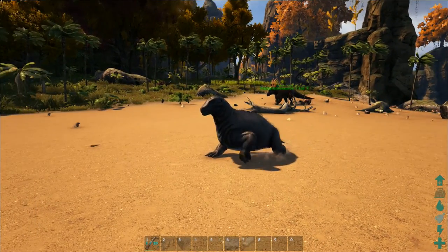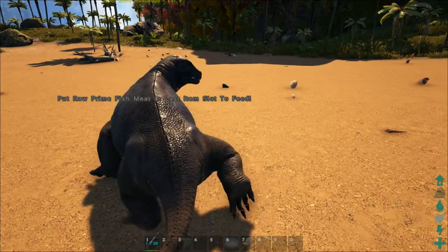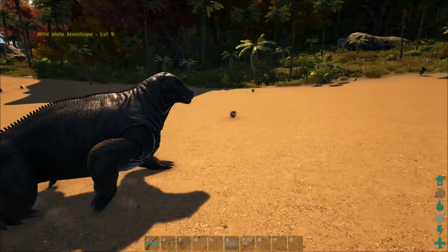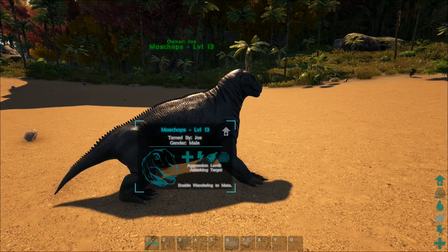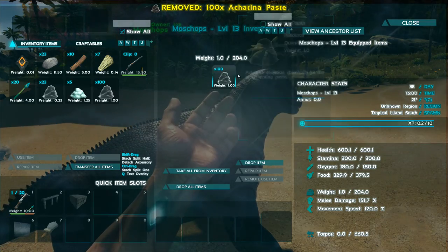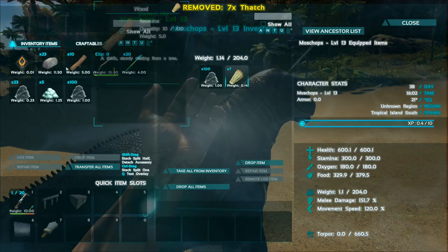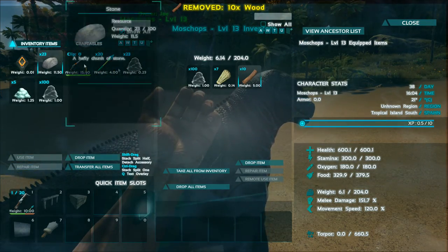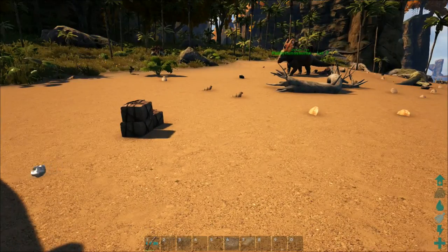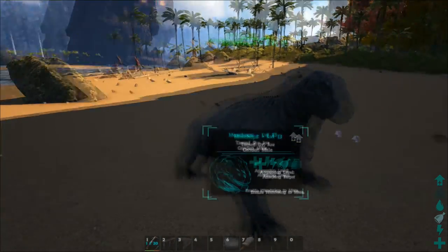This wild male Moschops is a passive tame, so you have to put raw prime fish meat in the last item slot to feed it. I'm too lazy for that so force tame will work just the same. Accessing its inventory there is nothing in here, and apparently you can feed this guy pretty much anything — edible things — but there isn't much more to him so this will be a pretty short video.